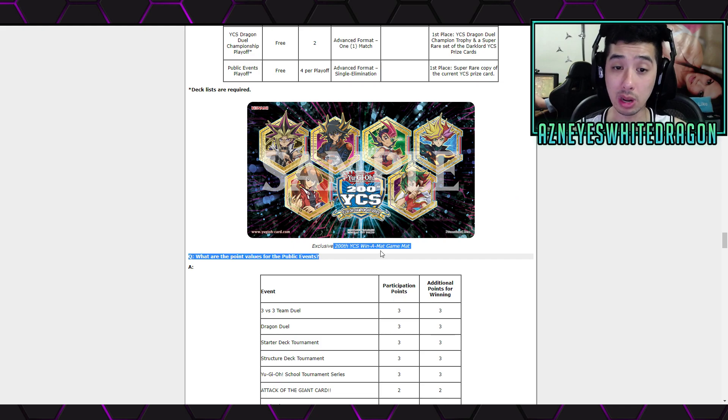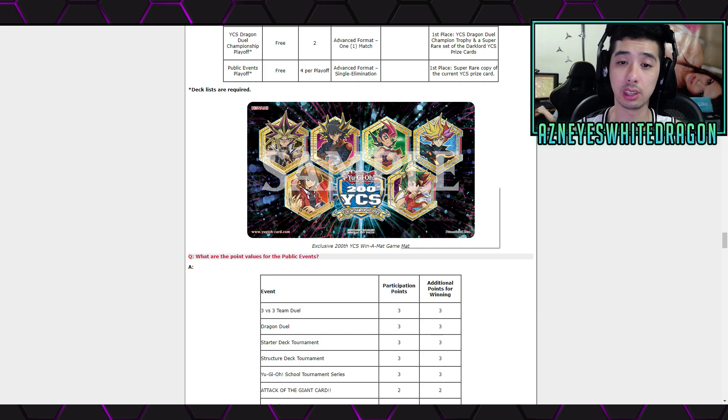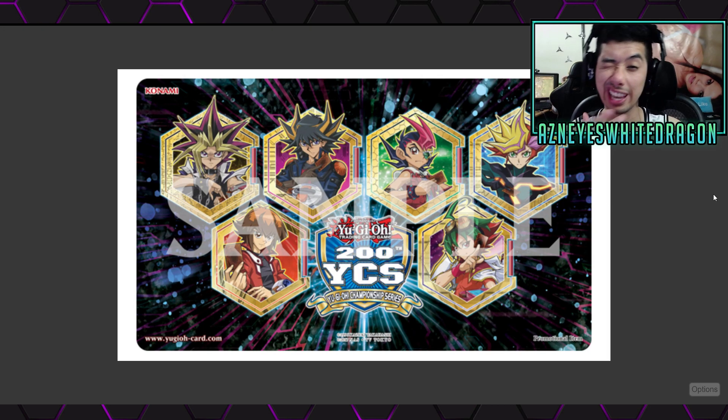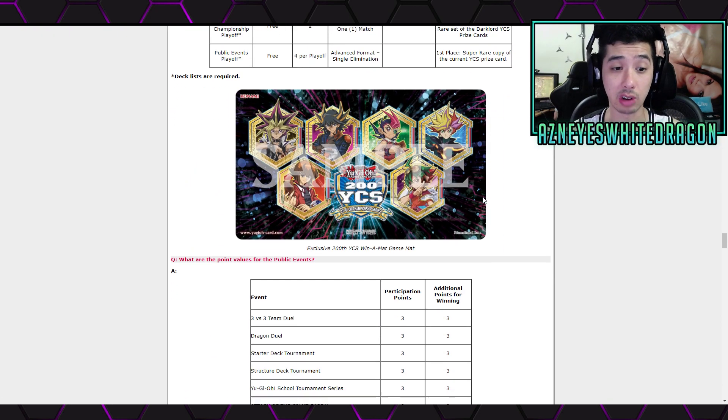There's also a Win-A-Mat mat, which I think looks pretty cool. This is the exclusive mat for the 200th YCS — it's got Yugi, Yusei, the Zexal guy, Jaden, and Yuya. I think that mat will be popular amongst some of the younger audiences, but I don't think it's going to be worth nearly as much as the Chaos Emperor Dragon.